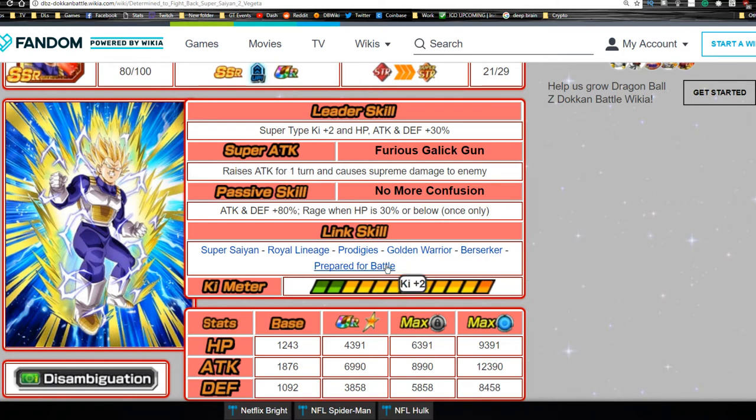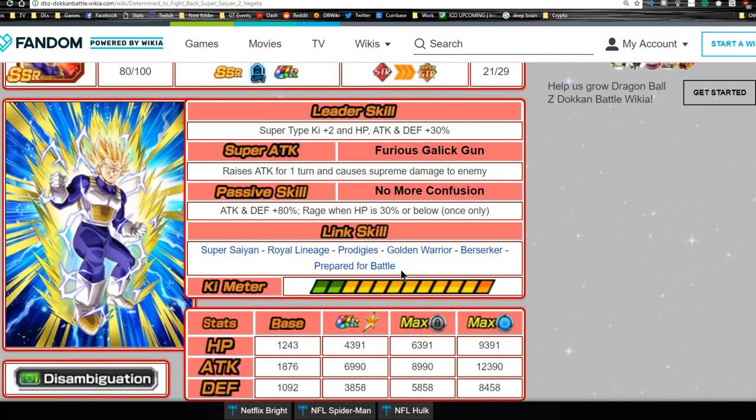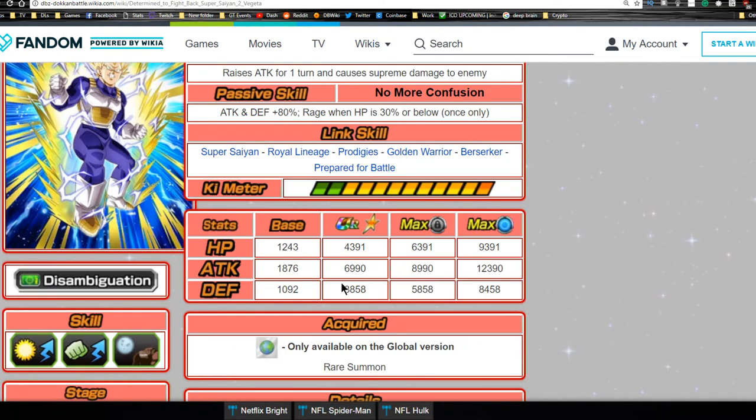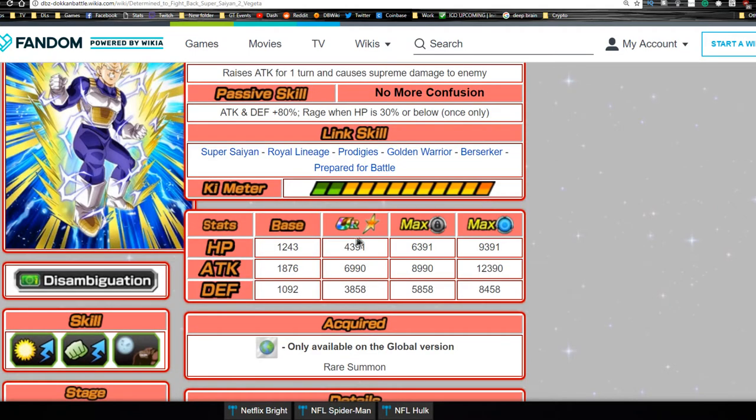Remember — not a Doken Fest exclusive, so he won't get Fierce Battle on his Doken awakening. His link skills aren't bad though — he'll link really well with other Vegetas. When he Doken awakens his new name is Vegeta and Bulma, so any Vegeta card will link with him. Max stats: Defense 3858, Attack 6990, HP 4993. With dupe system: max HP 6391, Attack 8990, Defense 5858.